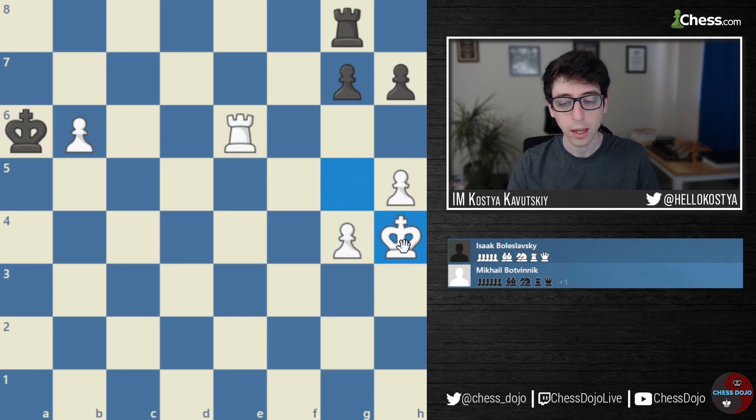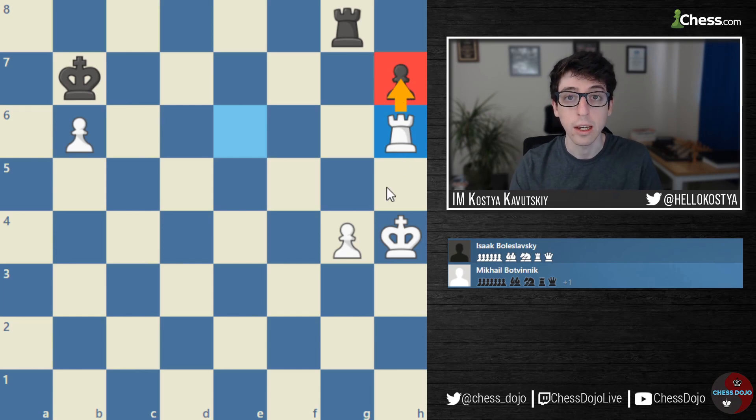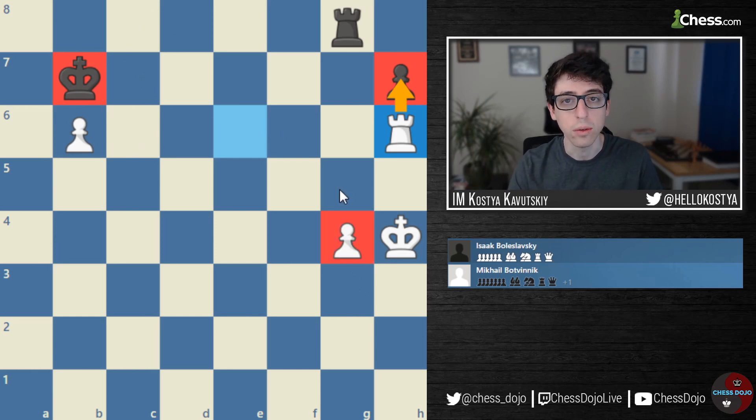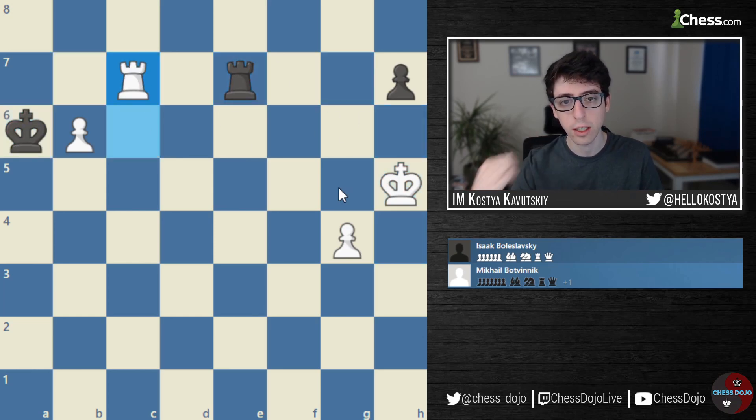So G4 here, King goes back to H4, and now H6 so Black doesn't take with check — White can simply take back with the Rook. White's idea at a certain point is to simply take on H7 and use the fact that Black's King is so far away on the Queen side — Black will not be able to stop the G pawn in time.